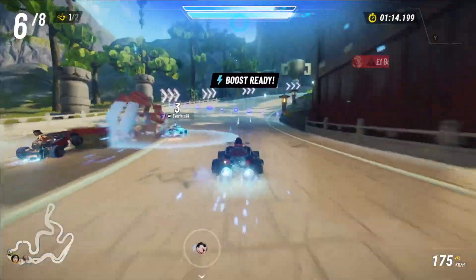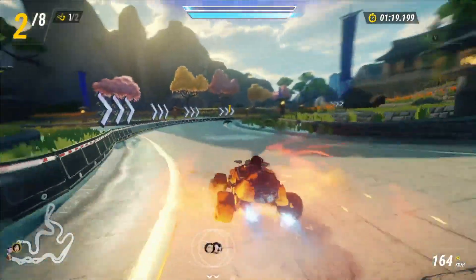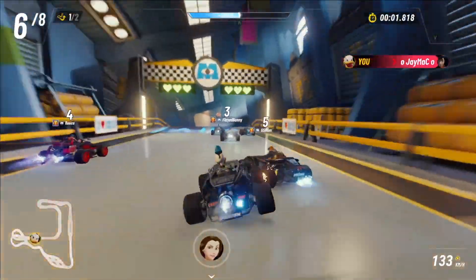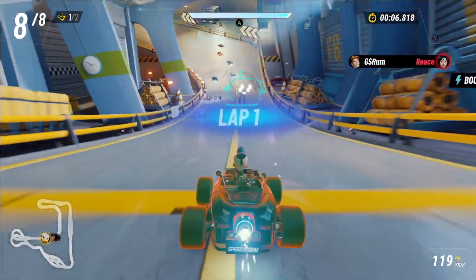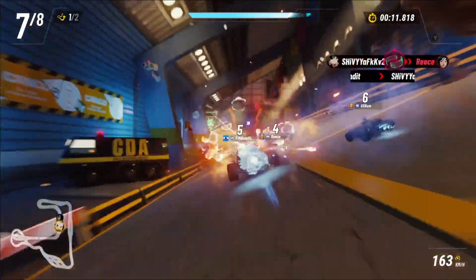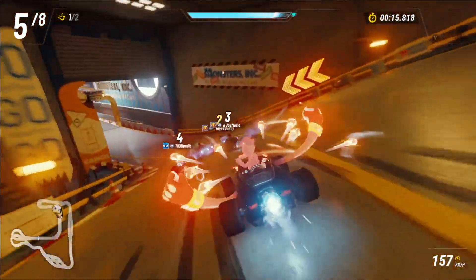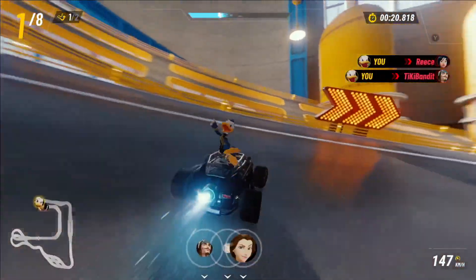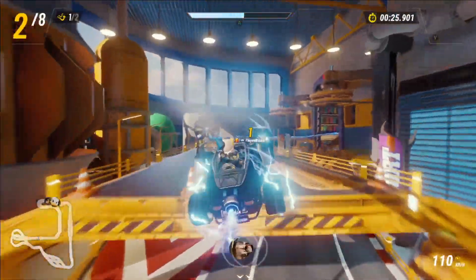Another thing they never tell you is that you can sideswipe opponents, which if performed accurately can ruin their whole day — by flicking the right analog stick left or right. It doesn't cost anything to do, there's virtually no punishment for missing, and it's kind of OP, especially if you get someone as you're both going off a jump. Sideswiping can destroy people — knocking them off the track, into obstacles, or turning them around depending on the angle you hit them at. If you're running up on someone, there's no reason not to do it. It's classified as a dash, so you can also use it to quickly dodge away from a mine or something, and because it has almost no lag and doesn't even slow you down, there's no downside.